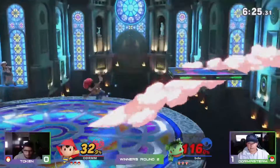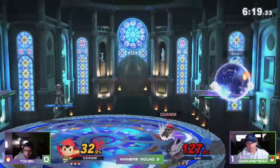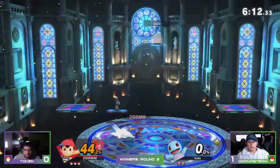This Ness is just not letting him breathe. Here comes PK Thunder 2 — this is really effective against Ivysaur. Nice back throw.